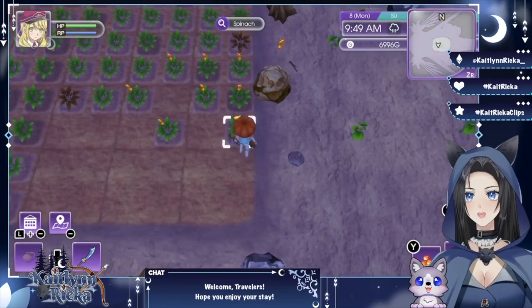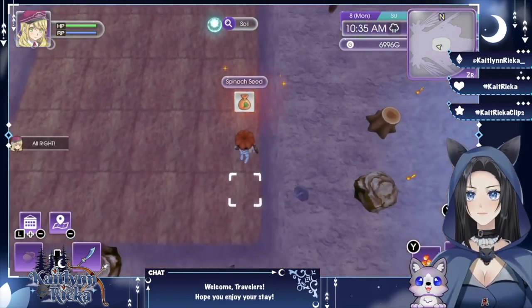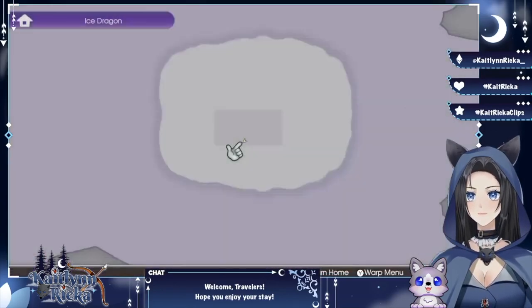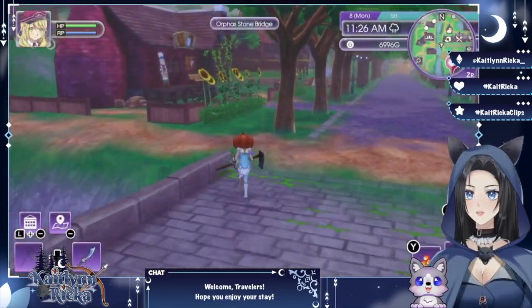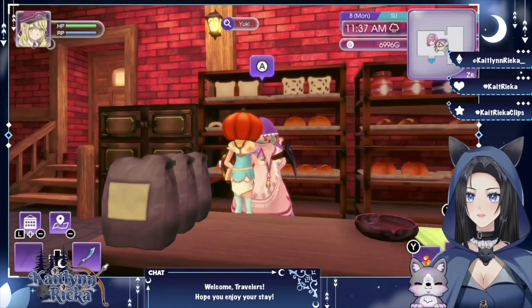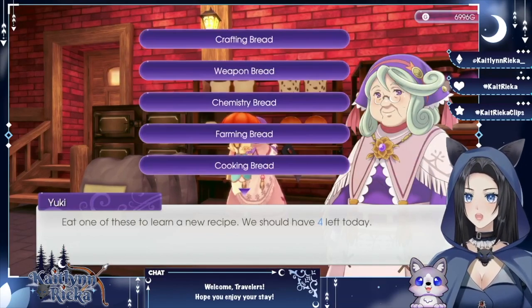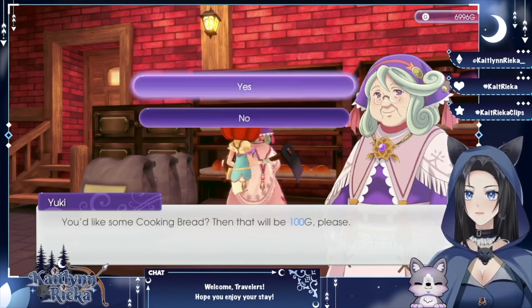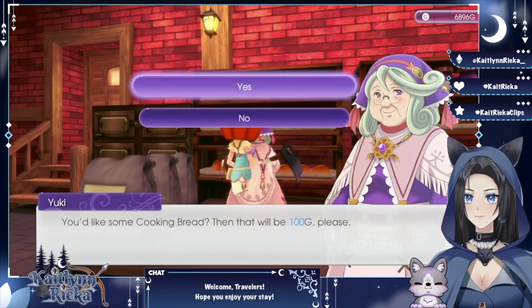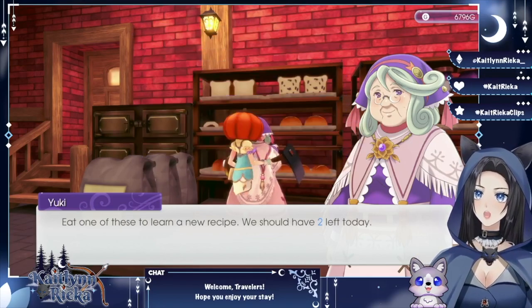We had to till all this land again. All right, that is the last of the spinach. Let me till this real fast. We finally finished tilling this area as well, so let's head to the general store. Actually let's go grab some more cooking breads — and give her antidote grass I guess. Typhoon is on the way — okay that's too fast. Get the cooking bread, we'll get four of them.